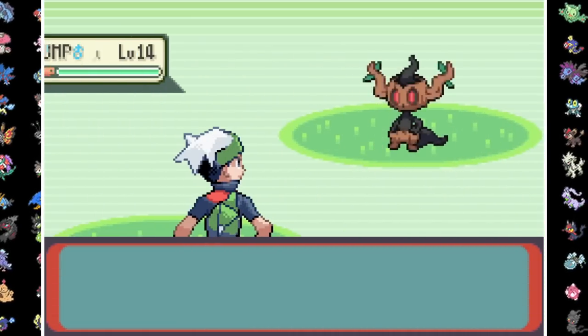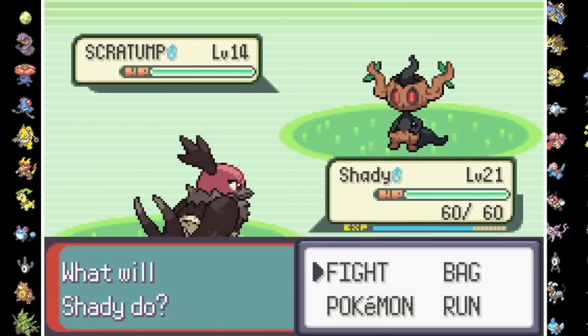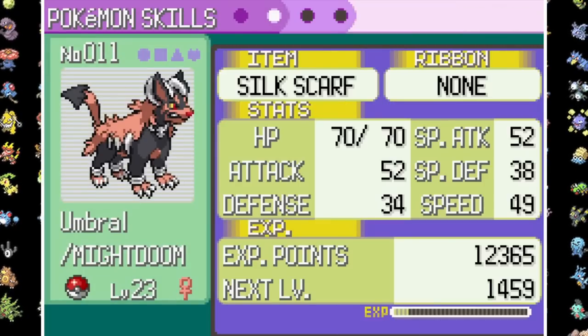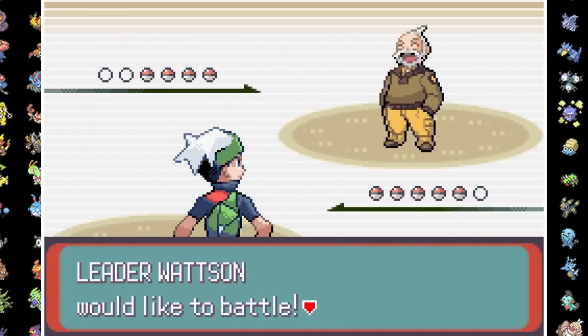Before setting foot in the third gym, I go west to Route 117 where our fifth teammate is waiting, Scratump. The Phantump-Scrafty fusion completes our Fire-Water-Grass core, and while grinding, Umbral evolved into Might Doom — though I didn't realize I had stopped recording. Anyway, it's finally time for our face-off with Watson.